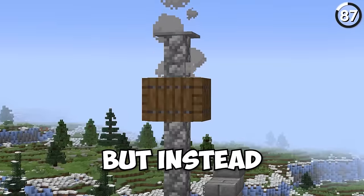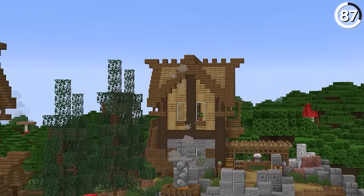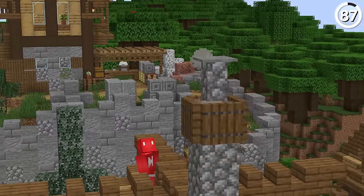Stop building your chimneys the old way — instead, do them like this. By adding in just a wall and a stone pressure plate, the smoke can still pass through the top and it'll make the campfire design look a lot more realistic.